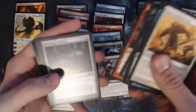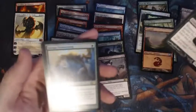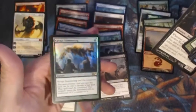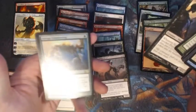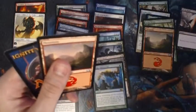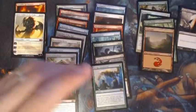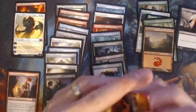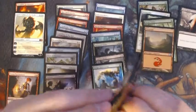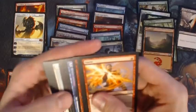Molten Birth, Bubbling Cauldron, Enlarge, Xathrid Necromancer, and there's our foil rare — Savage Summonings. Nothing too great in the foil rare department. You know we really want to open up good stuff for you guys, but just can't get lucky — nothing too exciting. Every box you get two foil rares, so potentially there's still hope.